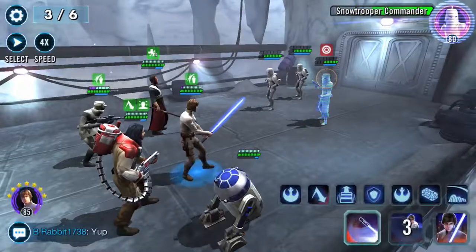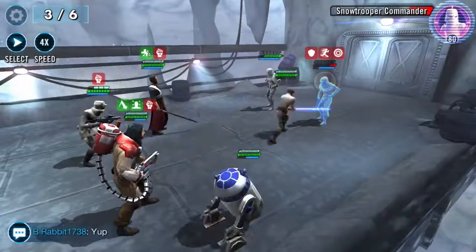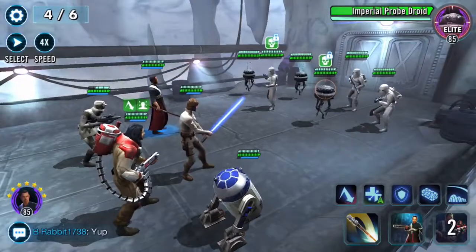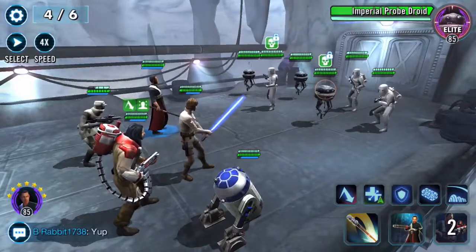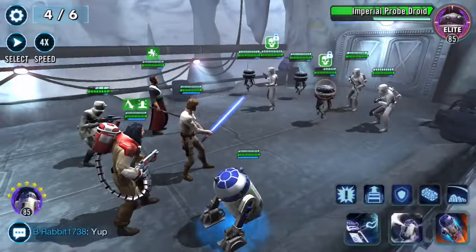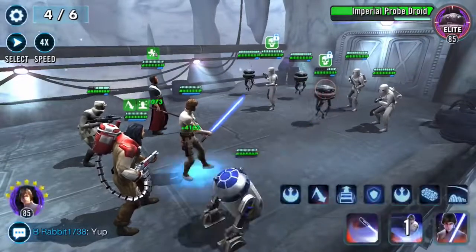Nice - big hit from Chirrut. That Protection Up is definitely nice, it helps out. Gotta love the AoE - it's like free attacks. We need to get these off of these guys. 70% chance to gain Terminator. We want to get out the Probe Droid first, and then the other guy. Let's keep going after him.